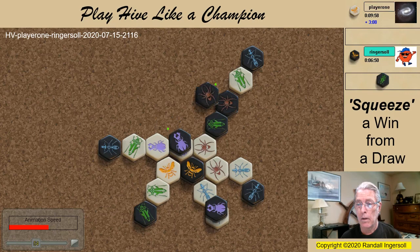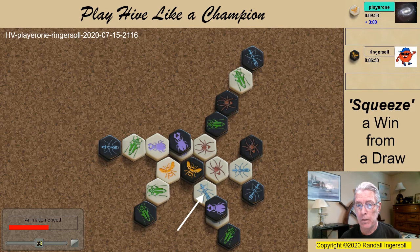My opponent is shut out. With the final grasshopper placement freeing my second beetle, I have two mobile beetles, but winning is not going to be easy. The plan is to use a squeeze to force white to move a bug, but with the two queens kissing, just any bug won't do — it must be this spider or this ant.